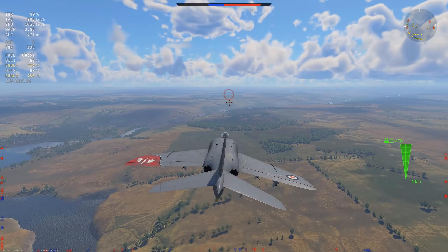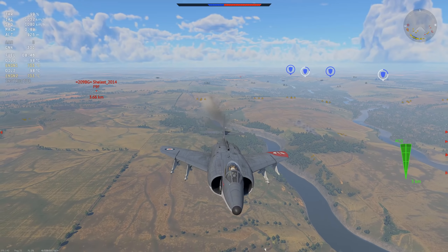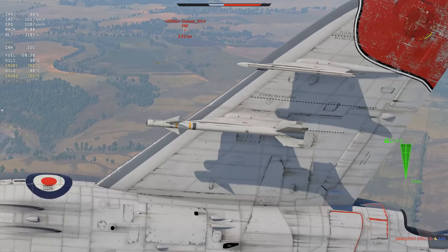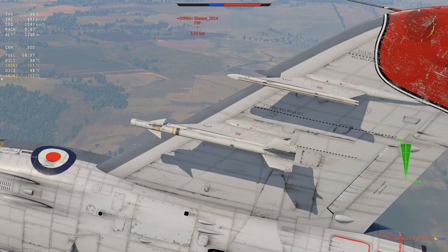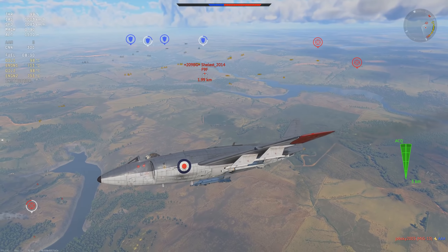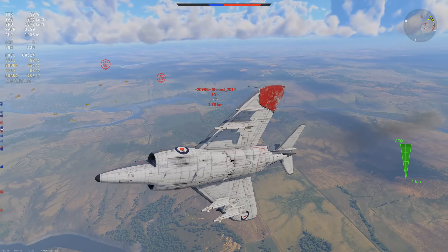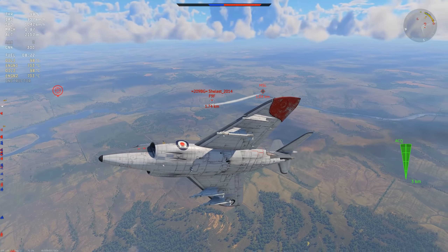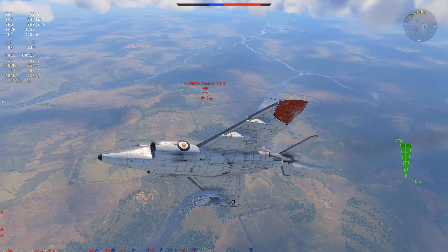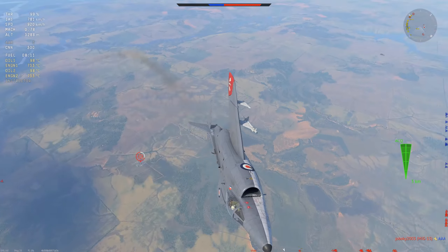The MiG-17 rolls into the ground — not entirely sure what he's trying to do. Do I recommend this vehicle? In ground RB it's pretty good — you get four Bullpups and have power for days. But in air RB it's just not very enjoyable. What you're seeing here is very common. I can have a good position, stall them out perfectly, and as long as they don't stick long enough they're not going to die. The F9F has four missiles and is pretty slow — I'm trying to make him turn into me and shoot off all four missiles.